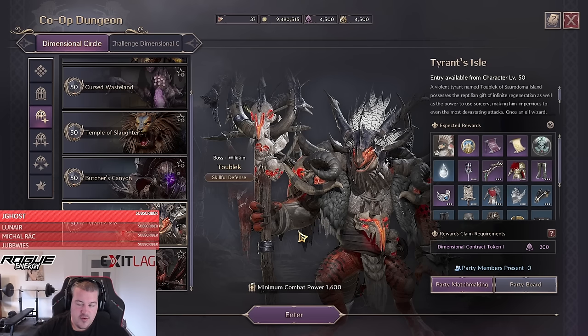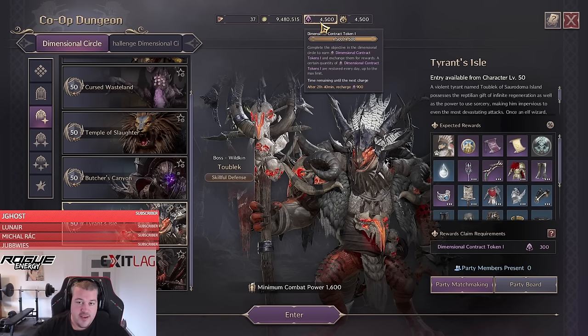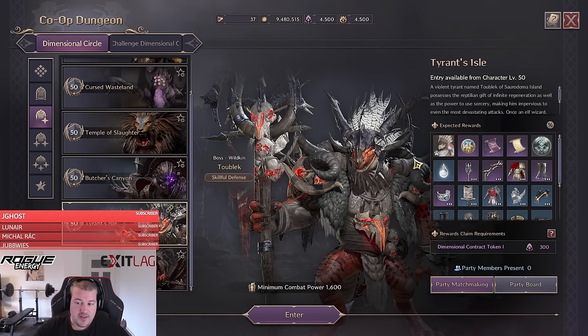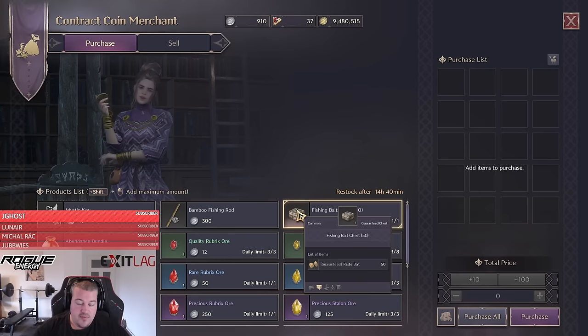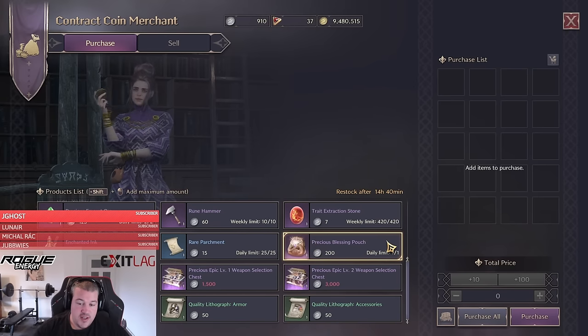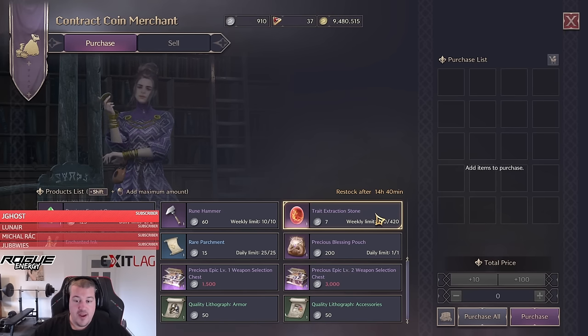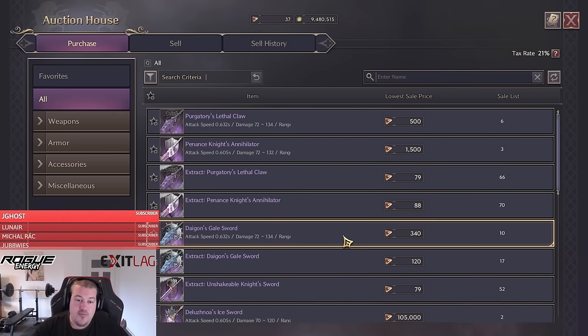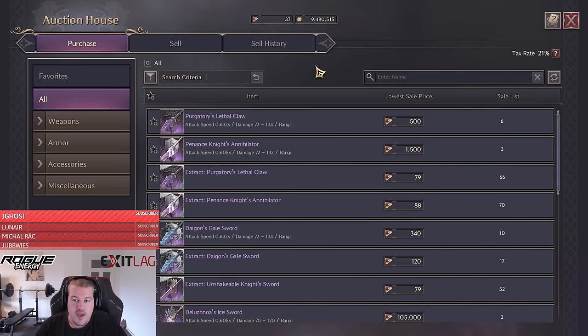The first source that almost everyone is doing is farming dungeons. You can stack tokens up to 4,500 — you'll get 900 every day. If you complete a dungeon there will be a chest at the end you can open for 300 tokens. To prevent bots from abusing the system, loot cannot be directly sold, but at the contract coin merchant you can purchase trade extraction stones. These stones remove the trade lock on dropped items so you can list them on the auction house. This is the most reliable way to get lucent every day.